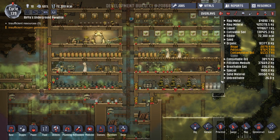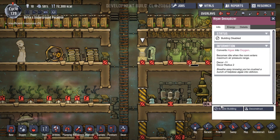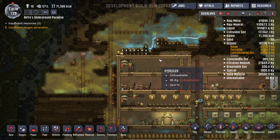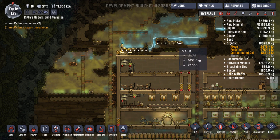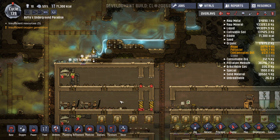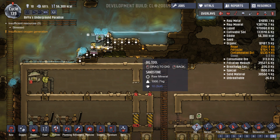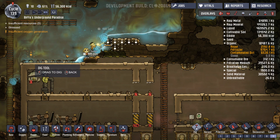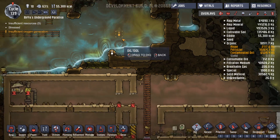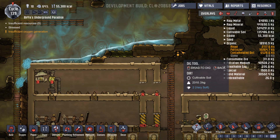Insufficient oxygen generation - we've got a lot of oxygen. We have some algae - I'm going to turn these on again as we do have algae to spare. Has this been flicked? Nothing's got power - okay, won't worry about that. Water's going through. Stress is dropping. Cycle 139 - we're doing okay. As soon as that water's gone, I want to open this all up. Let's take out that, that, that, that, that, that, and that. It's going straight down the hole - that's good. People are stressed - don't be stressed. Plenty of food.